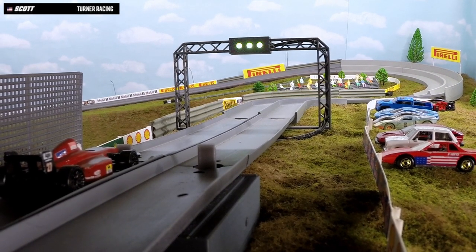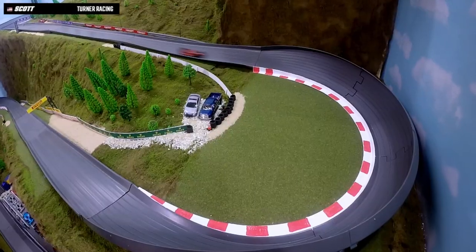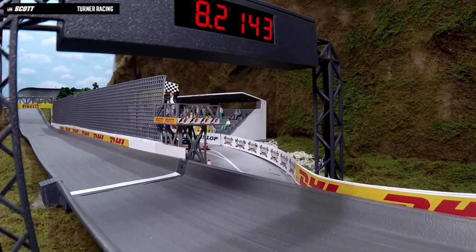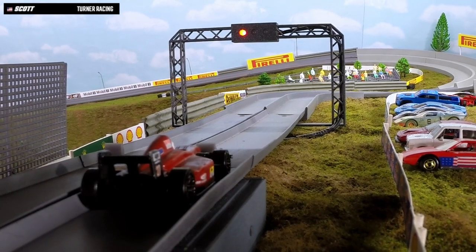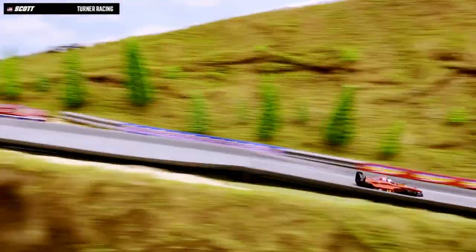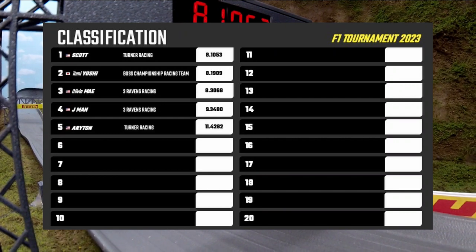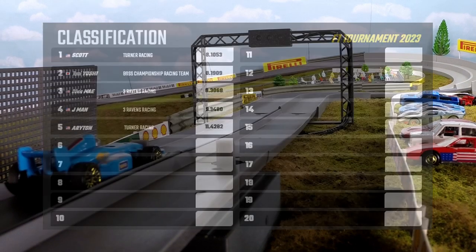Here's another from Turner Racing — this is Scott in the Ferrari. Much quicker, across the line 8.2143. Strong lap number one. Here's lap two — this Ferrari's looking a bit quicker than the Honda. And Scott coming across the line 8.1053. So here's how they stack up: Scott with the time to beat, Tomyoshi in second, and Olivia Mae in third.